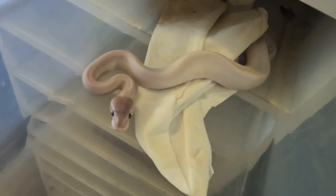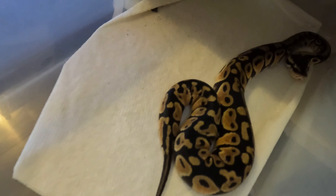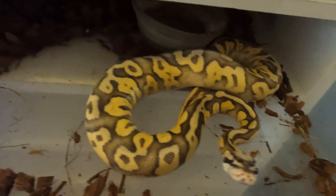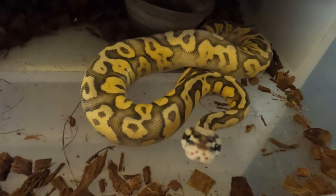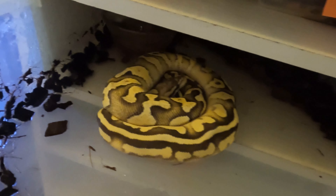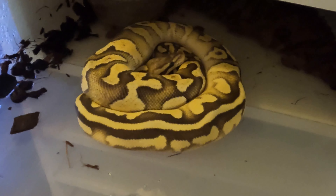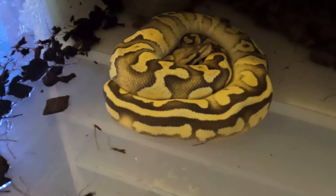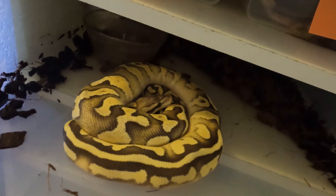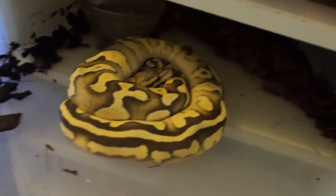This is a Super Mojave. Then there's a Firefly hat clown — not fire, Firefly hat clown. This is one of the holdbacks from last year that I kept. Very cool snake — never once struck at me, but every time I open the container it acts like it wants to. I think that is a super pastel yellow belly fire. And then here's the second best one in my opinion from last year's clutches: super pastel fire yellow belly Mojave hat hypo. Hopefully this will throw me some super pastel fire yellow belly Mojave hypos instead of hat hypos one day.